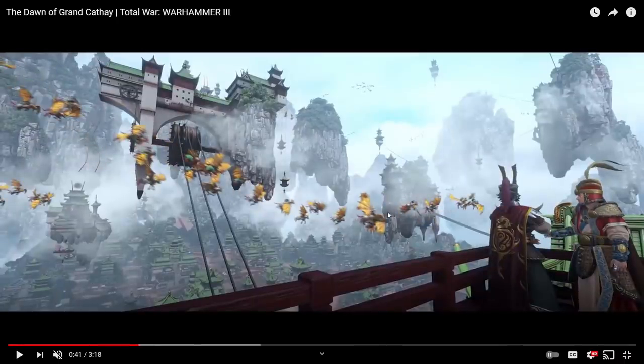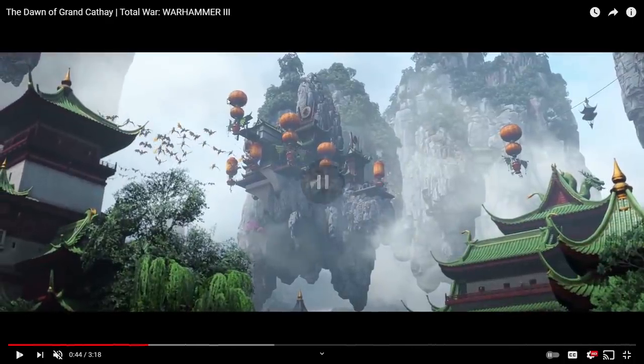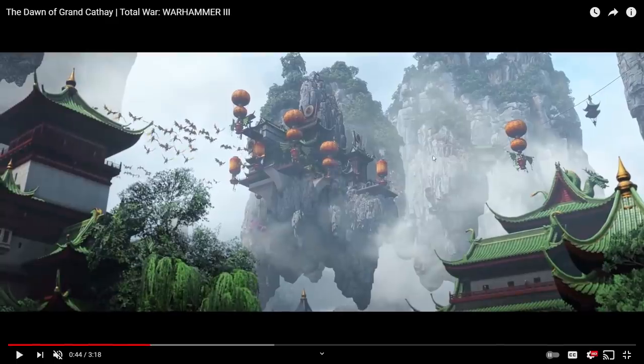Here we get a good shot of all those different infantry types. We've got the longma riders flying by and of course we've got the war zeppelins — I call them lantern war balloons. We don't know the specifics about them yet. It's unclear whether they're single entities or if they travel in units like gyrocopters. It looks like there are probably two different variants — if you look at the designs, there seem to be subtle differences between the version that has the double-tiered lantern and the ones with a single-tier lantern.